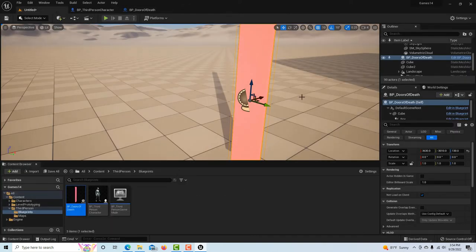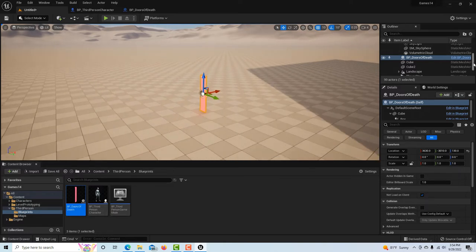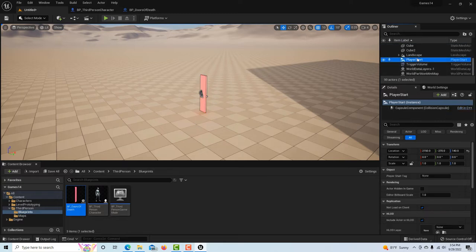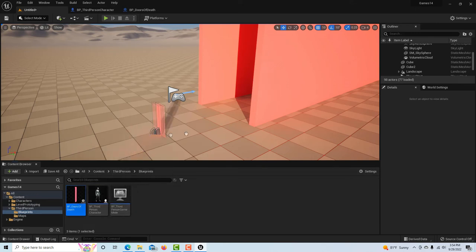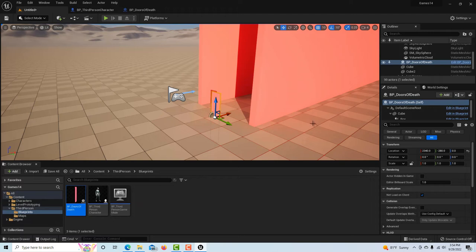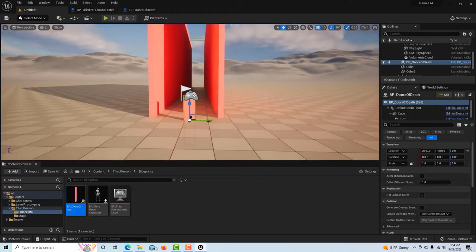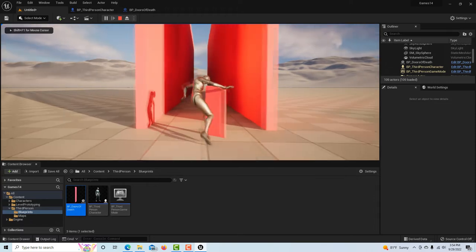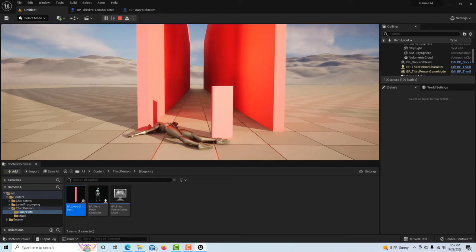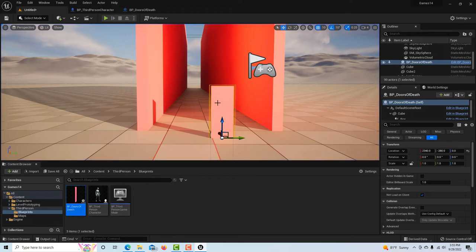Back in the scene, we need to size and place our doors. Click Player Start in the outliner and hit F to focus the view. I'll delete the test door we placed earlier. Now drag the Doors of Death blueprint onto the scene. Looking at it, that door is way too small relative to the walls. Hit Alt to orbit around and check — we have a lot of stretching to do. Hit Play to verify the door is rotating. When I approach it, the character dies. All we have to do now is resize and position the doors.